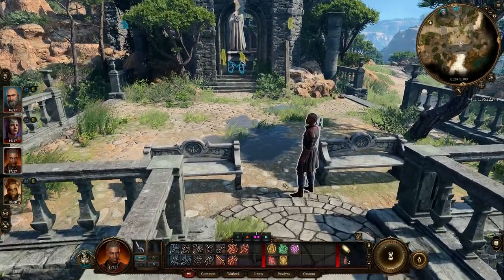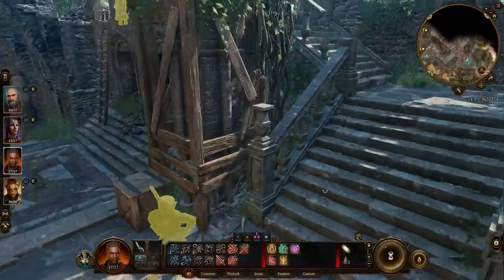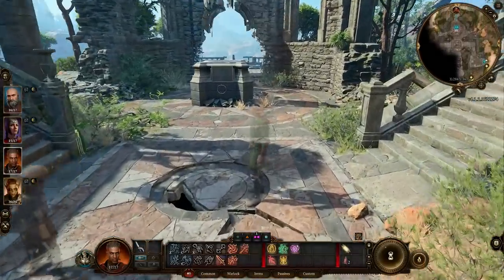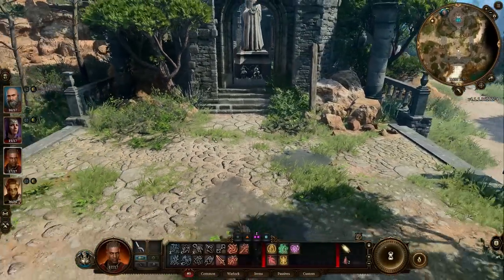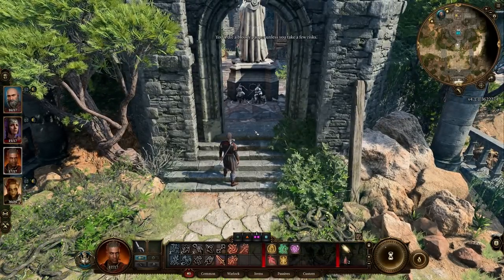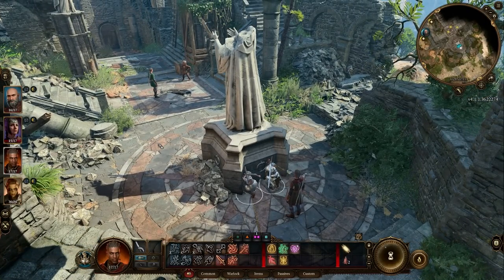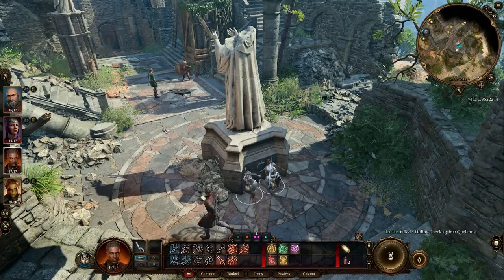This is one of those locations we've cleared many, many times in our escapades throughout Baldur's Gate 3. I was actually thinking about making a video dedicated to this spot entirely because there are so many ways to go about the dialogue here. You could stealth in, you could blast your way into this building. I think it's a beautiful showcase of Larian design. For now, Will is going to approach, but I have it on good authority that there is an item I want here for my Dark Urge.